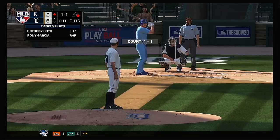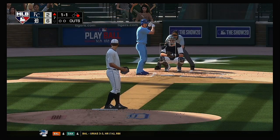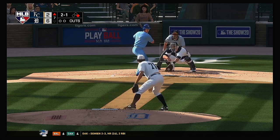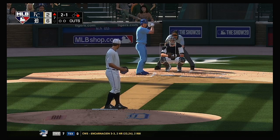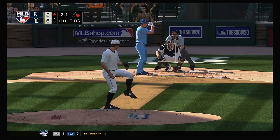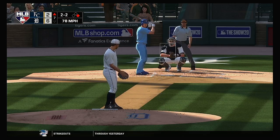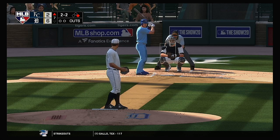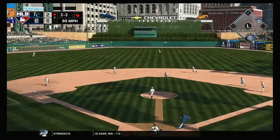Now batting — standing in, Brett Phillips. He's hoping to avoid the hat trick — he struck out in each of his first two plate appearances so far. The set and the 1-1 pitch — 2-1. And it's a 2-2 count to Brett Phillips. That swing had one purpose and that was to put the ball over the wall — I guess he doesn't have much to lose with his team down this many at this point in the game.